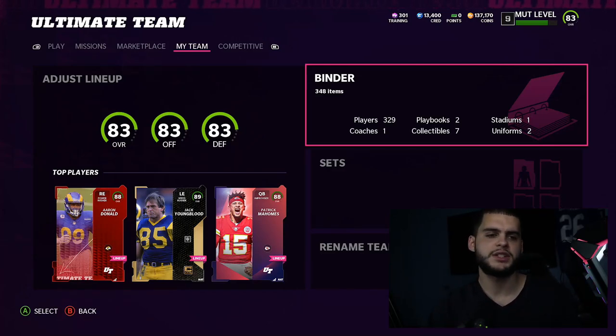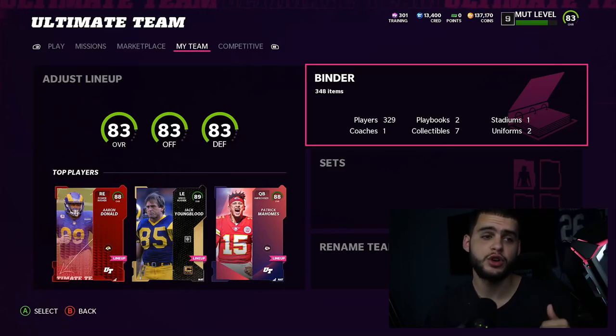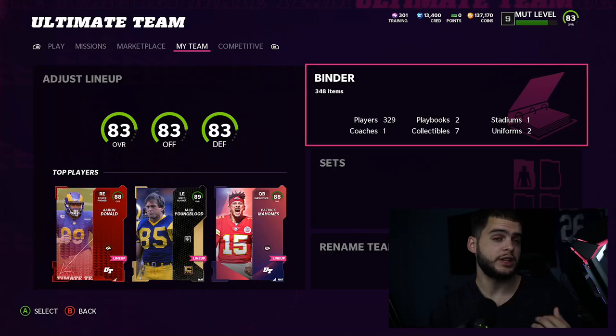Before we get into the video, make sure you give this video a big thumbs up. Comment down below 'Poodle Squad' if you want to be shouted out, and comment any questions regarding Team Diamonds. If you guys need coins for anything, head on down to muttreserve.com and use code Poodle at checkout for a discount — you won't regret it.